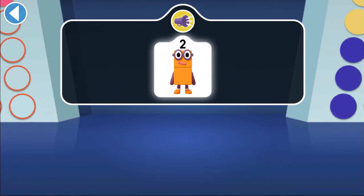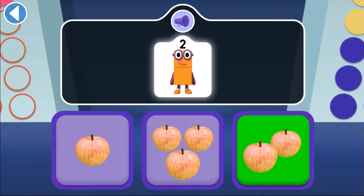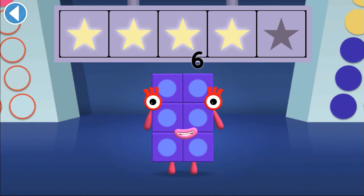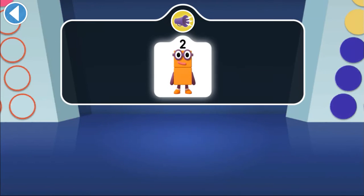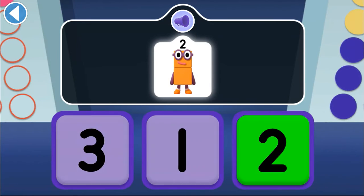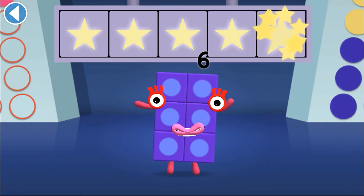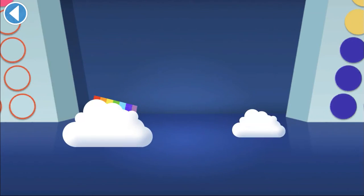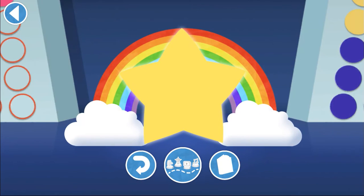Find two apples for two to eat! Hooray! You won four super shiny stars! Which numberling belongs to Number Block 2? Yay! Woohoo! You won five super shiny stars! Brilliant!